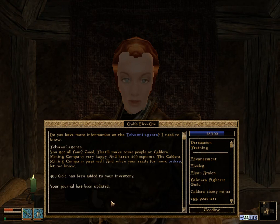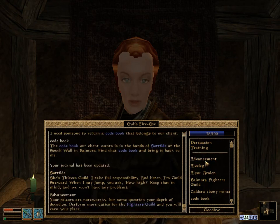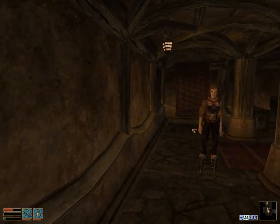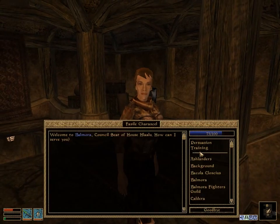'You got all four? Good — that'll make some people at the Caldera Mining Company very happy. Here's 400 Septims — the mining company pays well; when you're ready for more orders let me know.' The next quest: I need someone to return a codebook belonging to one of our clients — the codebook is in the hands of Sottilde at the South Wall in Balmora. She's Thieves Guild. 'I'm Guild Steward — when I say jump you ask how high.' I'm not liking the sound of this.